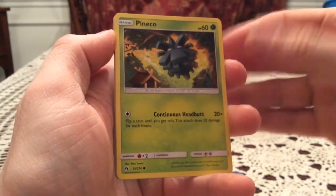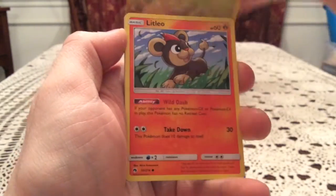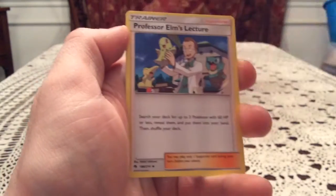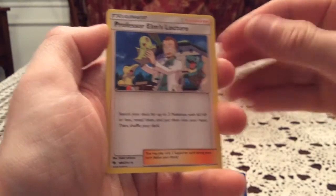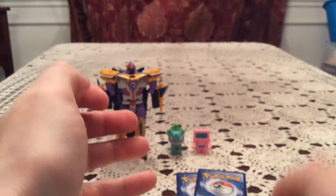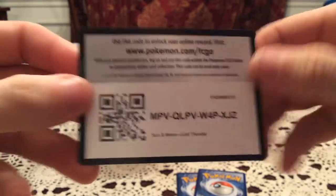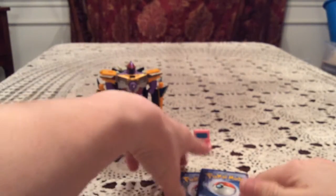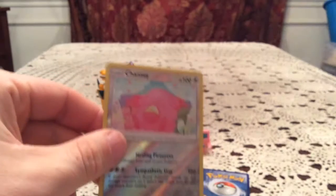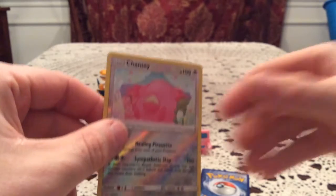I can't predict when they'll just do a random alt art. So we have a Pinko, Combee, Litvio, Cutiefly, Hoppet, Fairy Charm, Psychic — I almost said Psychic Charm Fairy — Professor Elm's Lecture, and Trumbique. I just realized I didn't give you guys either of these code cards, so there's a Lost Thunder one for you guys. Reverse is Chansey — that's just a common, number 152 — but that is one I needed, so very, very nice.